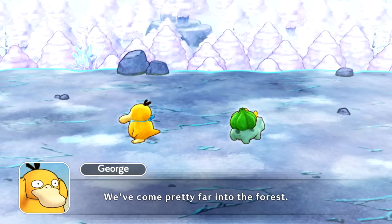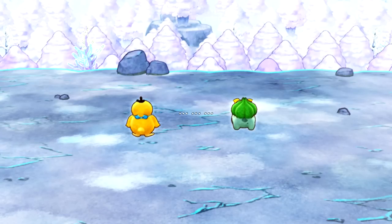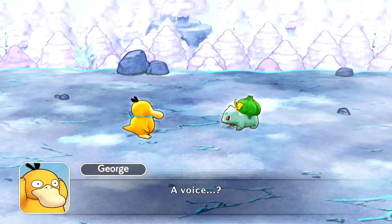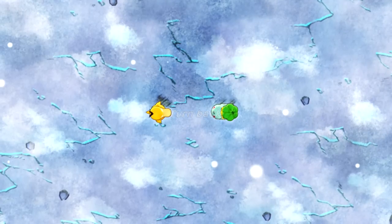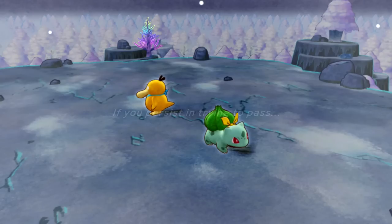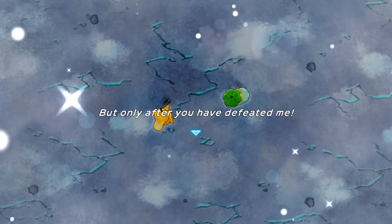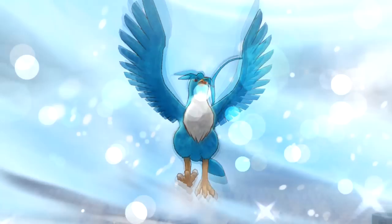We've come pretty far into the forest. I think we'll be out of this if we can get through this part — it shouldn't be long, hang in there. It's time for round three against the legendary birds. This time, the ice bird Articuno. Wow, so cool looking. 'I am Articuno, the warder of ice. Those that enter the forest I shall destroy with all of my might. Let us begin.' Wow, no dilly-dallying with him.